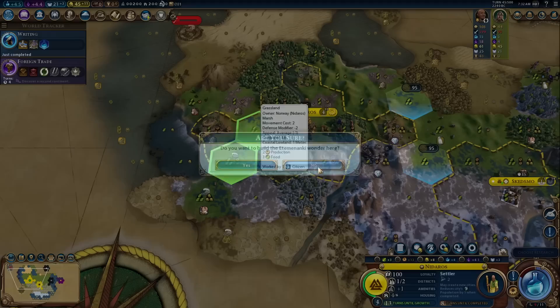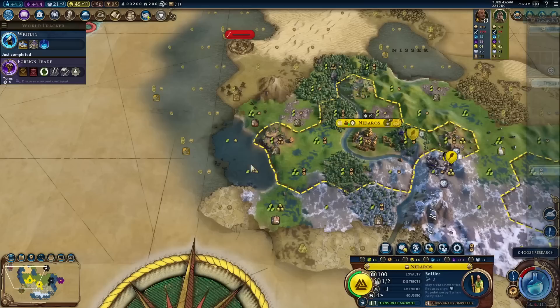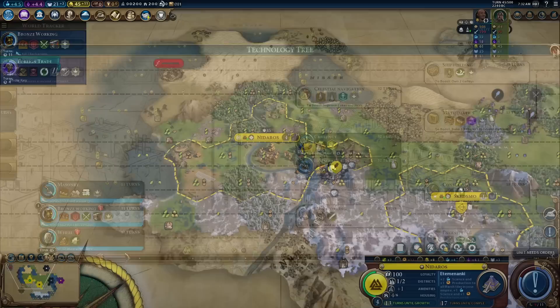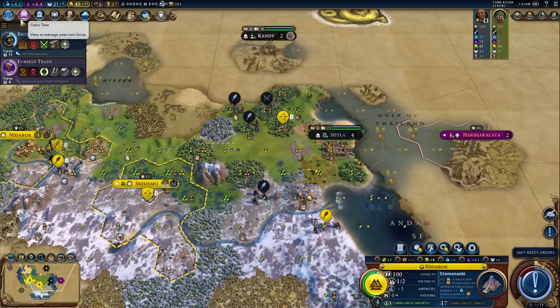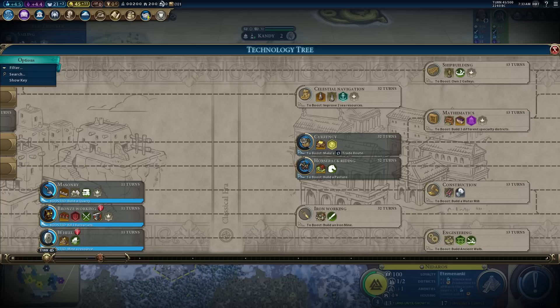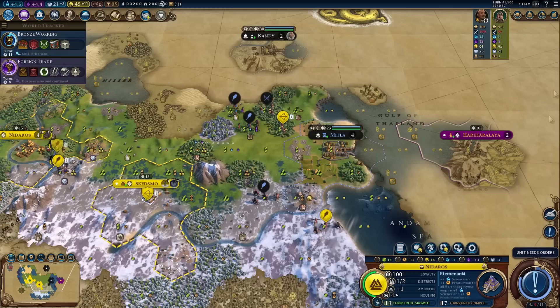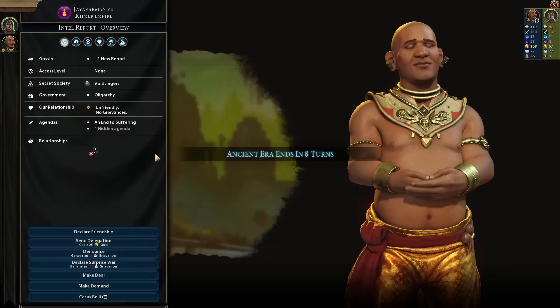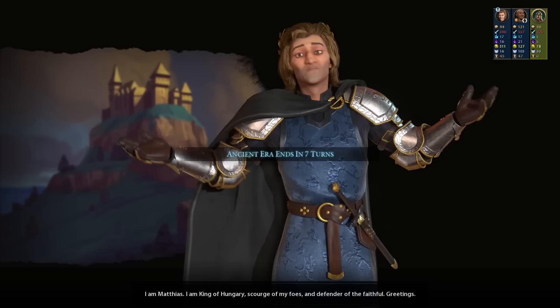I'm going to build it near the tundra tiles. I probably should have built it over there for theater square adjacency — but no, no theater squares, this is Norway! Next: Bronze Working. Let's see if we can upgrade units to swordsmen — well, that's interesting. Do I go Sailing then through to Shipbuilding so I can move my units across the Gulf of Thailand? I think momentum is the only way. Going across the Gulf of Thailand, Sailing and Shipbuilding is so expensive now — we're going to have to go Bronze Working. Weird start. Counting down on the era — if I can avoid getting a Normal Age I think that'll work out.